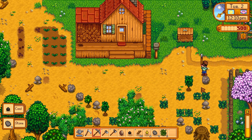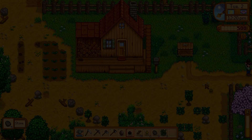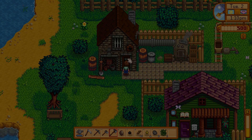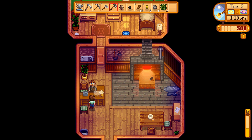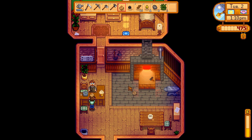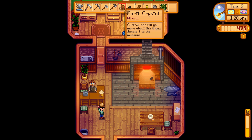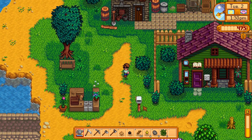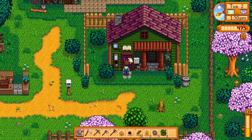So let's go into town, to the blacksmith. Let's see what I can do with this. Process geodudes — just place your geodes on the anvil. 25 gold. What did I get? Earth crystal. You can tell me more if I donate it to the museum. Oh, is this a museum? Tactically placed next door.